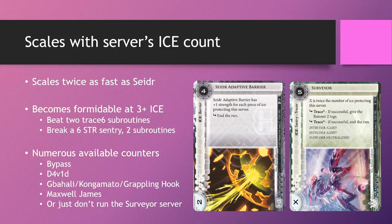That is an ice that a lot of runners are not really prepared to break, and we are only considering the 3-ice scenario. Often times you can get more ice than that, and Surveyor just becomes nigh impenetrable.